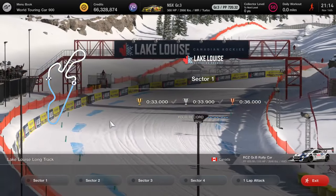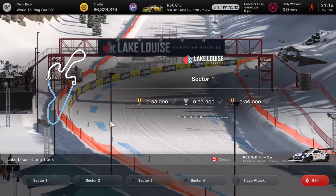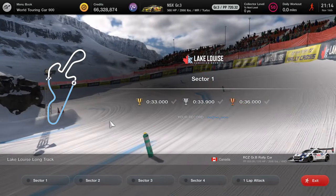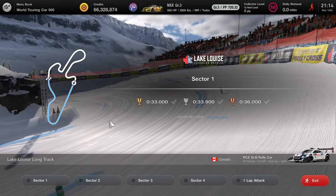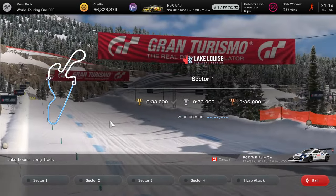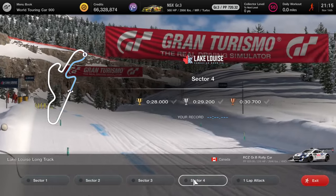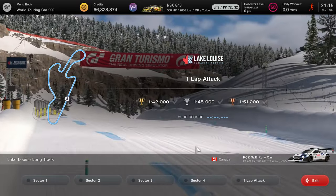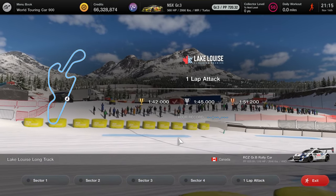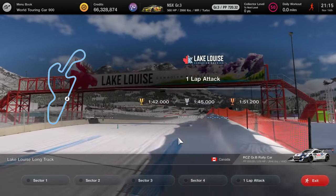I'm going to show you basically sectors one, two, three, and four, and of course the one-lap attack. The way I'm going to plan this is I'm going to first show you my onboard camera demonstration, and after I get that lap done I'm going to switch over and transition to the replay of the car in chase cam, so you can have a 3D view of what the car is doing. Hopefully it will give you a better idea of where to be with the car in a particular lane. I'll also point out what brake bias to set your brakes on and your torque distribution number to set that on as well.